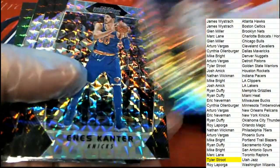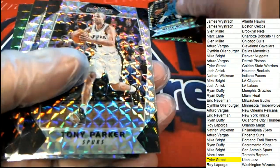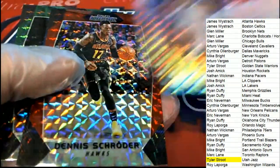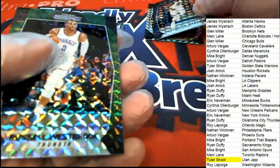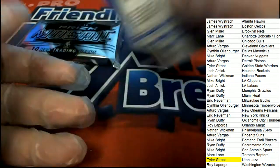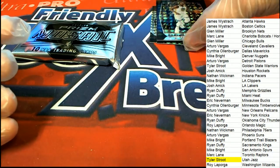Al Horford, Gasol — nice Malik Monk, Tony Parker. Really nice Draymond Green and a Russell Westbrook. I think the blue is numbered down — pretty sure blues are numbered.